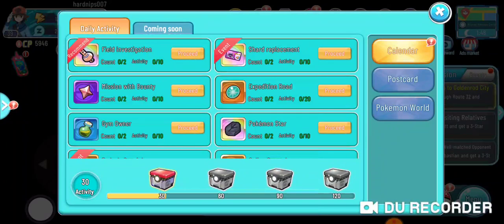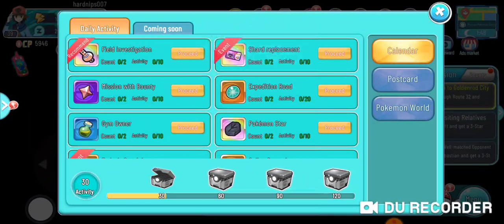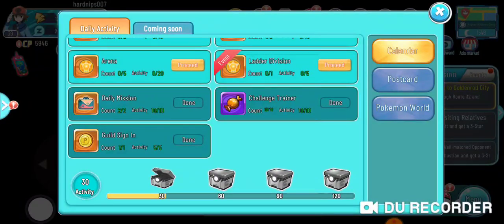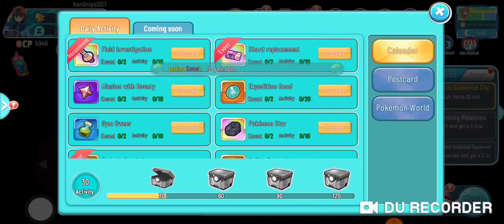The 30-activity reward is a normal bag, the 60 is a blue bag, 90 is purple, and 120 is legendary — just from my memory. So make sure you guys are doing these every single day because they're so easy and they give you good rewards. Once you get to the 120-activity reward, it's pretty good stuff.